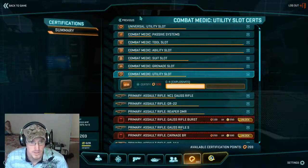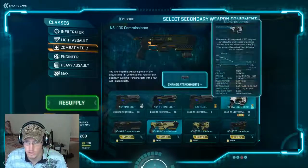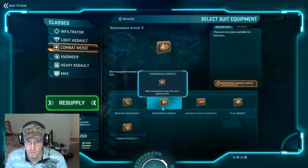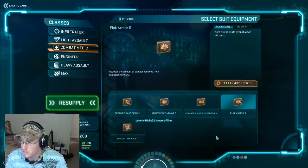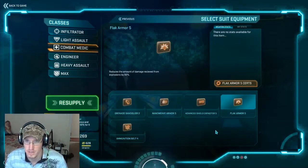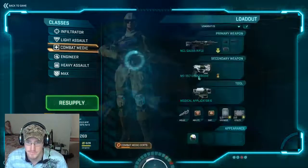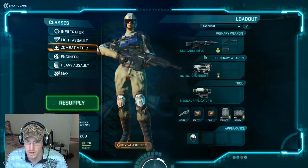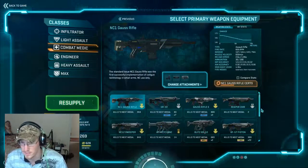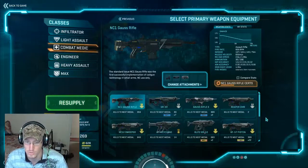Now let's talk about weapons. My normal loadout most of the time is the underboss as my secondary weapon and obviously the med tool. I think the medic has some of the better weapons in NC — such a diverse range of almost all good class-specific weapons. Their base gauss rifle is actually really good. I'm a huge fan of the GR-22. I like the gauss rifle S, but only for the smoke launcher — I use that on pushes combined with healing grenades, so you get a healing grenade going out plus smoke for concealment.